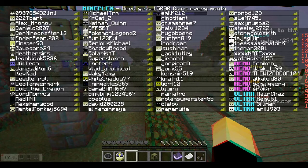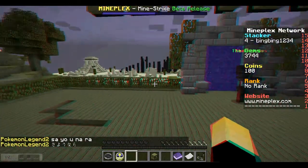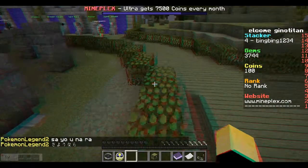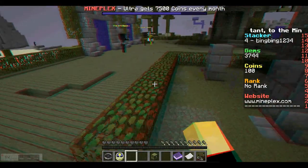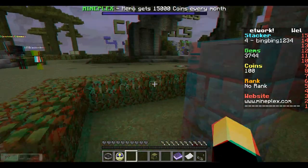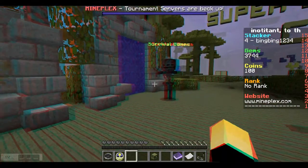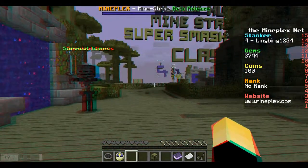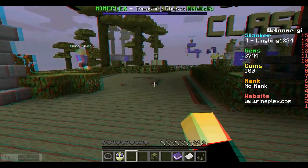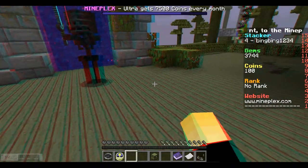So basically, Minecraft is already 3D, but judging from 2014 technology, your TV, your computer, or mobile device probably has a 2D screen. So what 3D Anaglyph is doing is it's tricking you into thinking that you have a 3D screen.